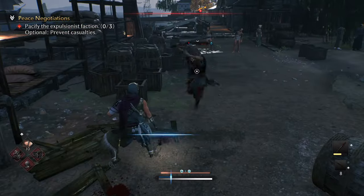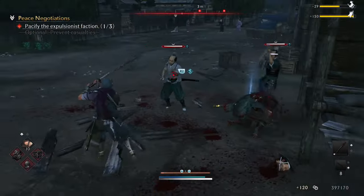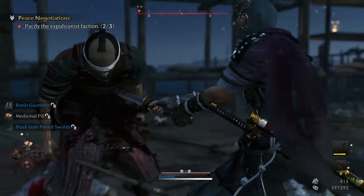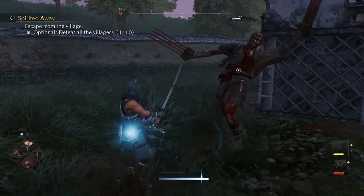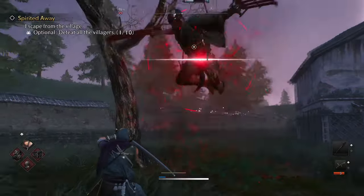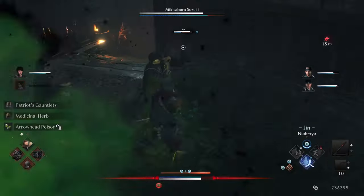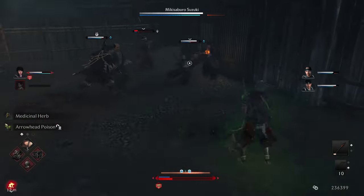Or you can do the more interesting option: successful counter sparks — these refill Ki. This opens up some risk-reward between your Ki and counter sparking. You can play it safe, letting your Ki take the damage, which means you have less Ki to work with to attack afterwards. Or you can risk it with counter sparks to lower their Ki while refilling yours to really make an impact once they're vulnerable. But you've got to consider if you really want to risk your Ki — because if you miss, be ready to take that damage or even over-exhaust, leaving yourself wide open for an even harsher punishment.